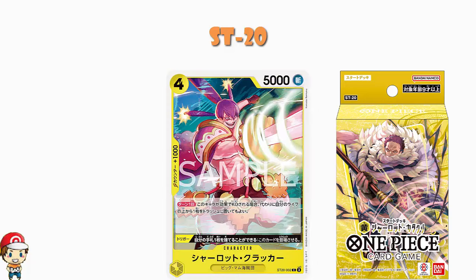There's a new Charlotte Cracker: 4 cost, 5,000 power, counter plus 1,000. When this character would be KO'd by an effect, you may instead trash the top card of your life. And as a trigger, trash the card from your hand to play it. If this character is KO'd by an effect but I don't have any life, can I save the character from being KO'd? No — because you need to trash the top card of your life instead of taking the KO. If you can't do that, then you just can't pay it.